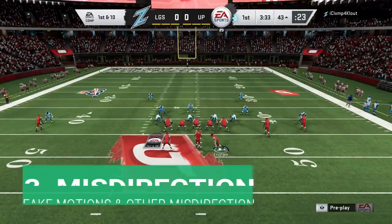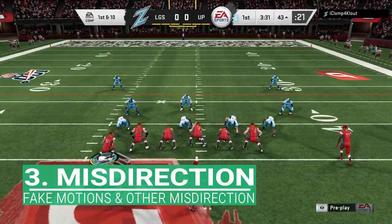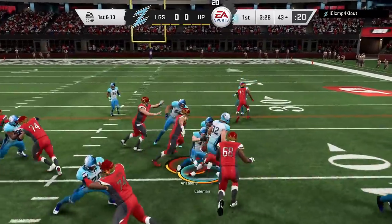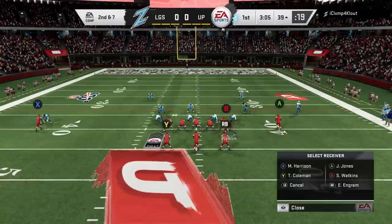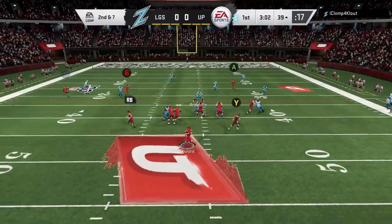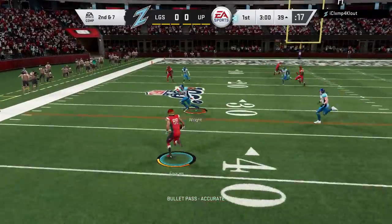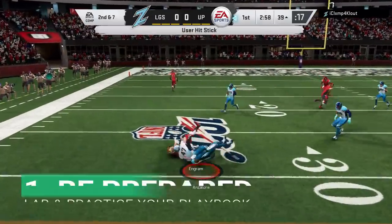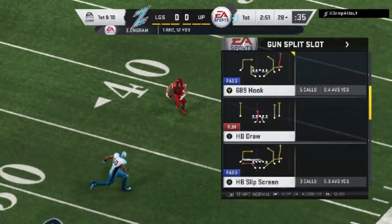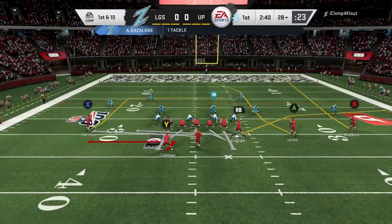First and ten, I hit him with another fake motion just so he doesn't expect a run play. I'll take that. I'm typically the type of player that likes to bomb it around the field, but you've got to change levels, keep your opponent honest when it comes to running the ball. A lot of this stuff looks like dinking and dunking, but in reality I'm also setting up big plays. Very next play I'm going to hit him with a screen — I'm not a screen player, I probably shouldn't have run this.